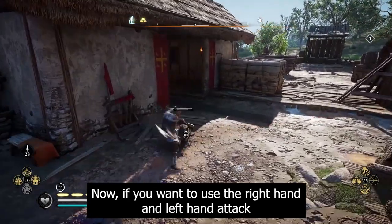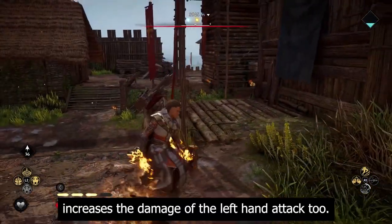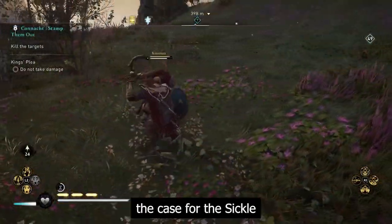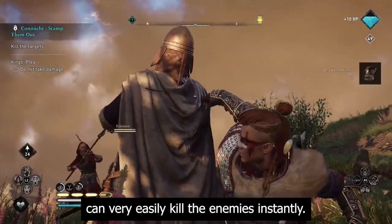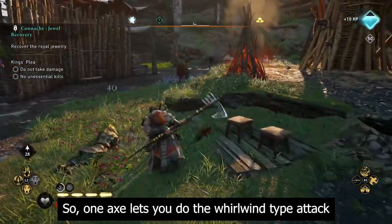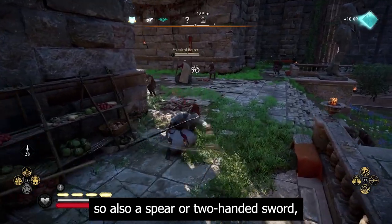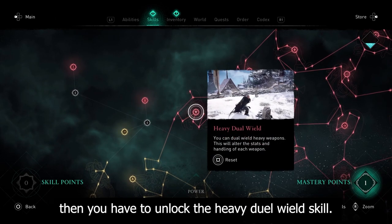If you want to use both the right and left hand attack of one weapon type, you need two of those weapons equipped, which in many instances also increases the damage of the left hand attack. Holding one bearded axe in the left hand hits with one axe, while using two bearded axes uses both, increasing the damage — and the same is true for the sickle, which has one of the best special attacks in the game. Unleashing the full combo with two sickles can very easily kill enemies instantly. The left hand attack of the two-handed Dain axe lets you do a whirlwind attack; equipping a second one lets you hit the enemy with it too. Every other two-handed weapon — spear or two-handed sword — can also be used in this left hand attack, and to use two two-handed weapons you must unlock the heavy dual wield skill.